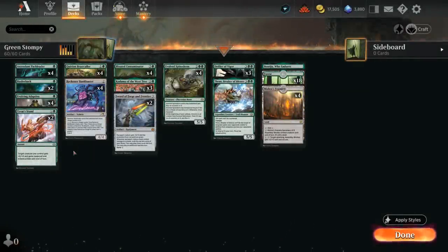Hello and welcome to another Standard Games video. Today we're taking a look at a mono-green Stompy deck, updated with additions from Phyrexia: All Will Be One, which added a ton of great cards to the archetype.